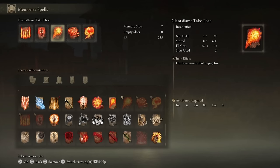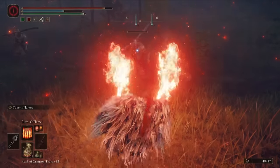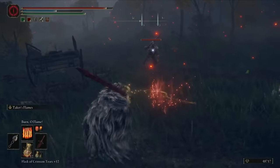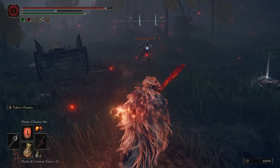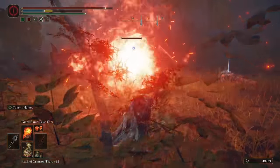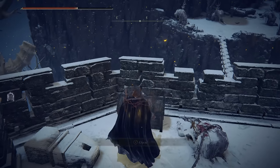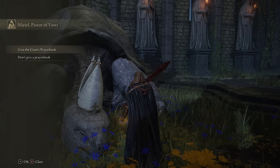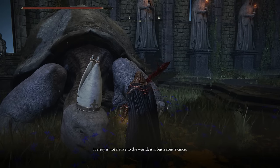There are plenty of other really good fire options as well, so if you wanted to make a fire monk build and just use fire spells, you absolutely can — there are so many good options. I went with Giant's Flame Take Thee because it's a little different to some of the others. This comes from the Giant's Prayerbook, which you'll have to locate in the Mountaintops of the Giants at the Guardian's Garrison. Once you've got it, hand it off to the Pope Turtle and you'll be able to learn this spell.